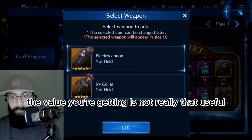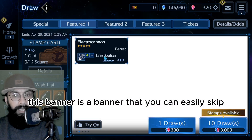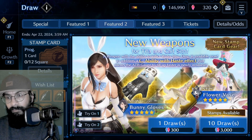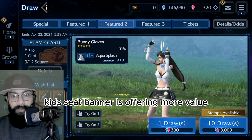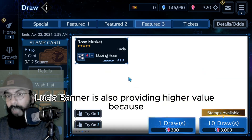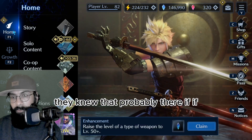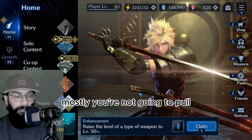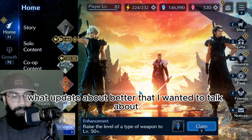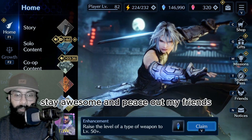Overall, with Barrett and the Red 13 weapon in mind, I think this is a banner you can easily skip. There are better alternatives - the Cissnei banner is offering more value, and the Aerith and Lucia banner also provides higher value. I think the developers planned it knowing that most players won't pull right now since we've already pulled on previous limit break banners. Let me know what you think, and thanks for watching. Don't forget to support the channel - hope to see you soon in other videos. Stay awesome and peace out!